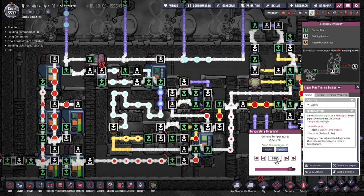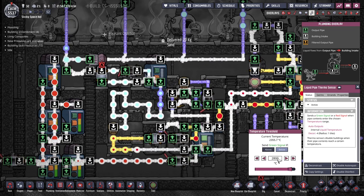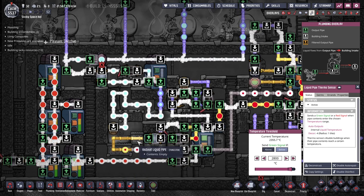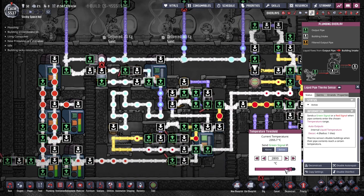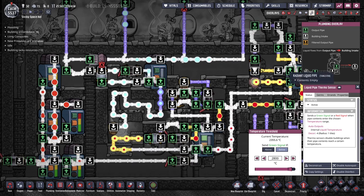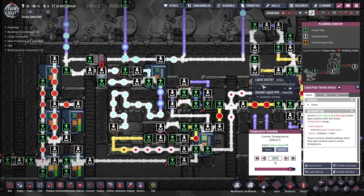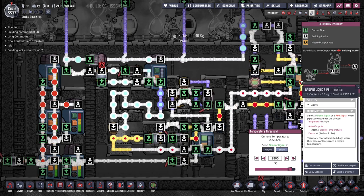This sensor over here is set to 2800 degrees — this is important. We don't want to overheat the steel, we don't want to boil the steel, and we don't want to dump too much heat into this chamber. I found that 2800 degrees is a perfect sweet spot. If it's below this temperature it's going to be fed into the metal refinery; if it is above this temperature it's going to be fed into the hot tank.